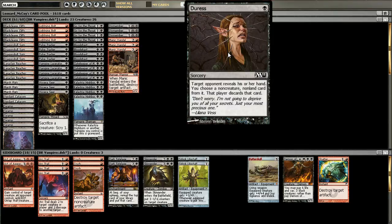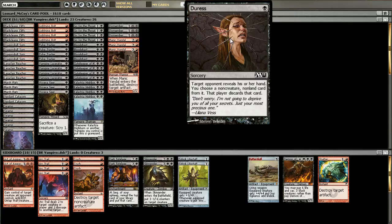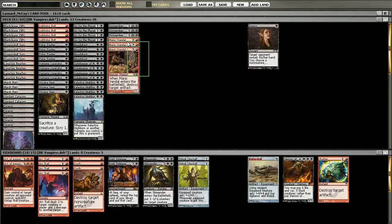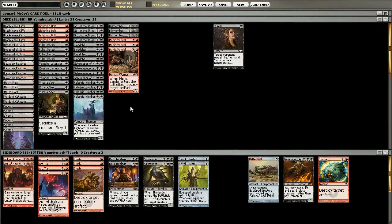But Duress is still an option and might even come up later if the meta shifts away from equipment. I think it's even the better option than Inquisition of Kozilek because you can cast it later. You really want to start casting your creatures on turn one, and maybe you only want to cast Duress on turn three before he's able to play his planeswalker or just after he's fetched his equipment. Duress is definitely the better choice over Inquisition, and you could consider playing it over Manic Vandal. But right now, with Curbate and other Stoneforge Mystic decks, Manic Vandal does a better job overall.